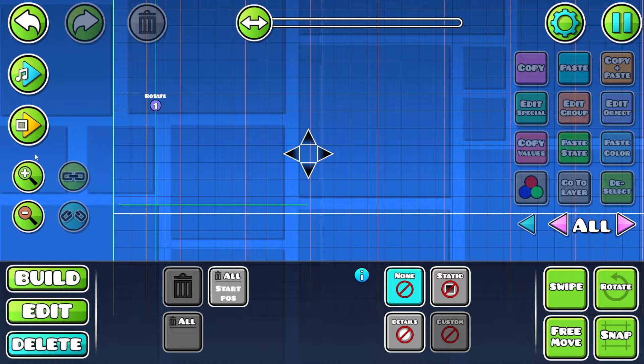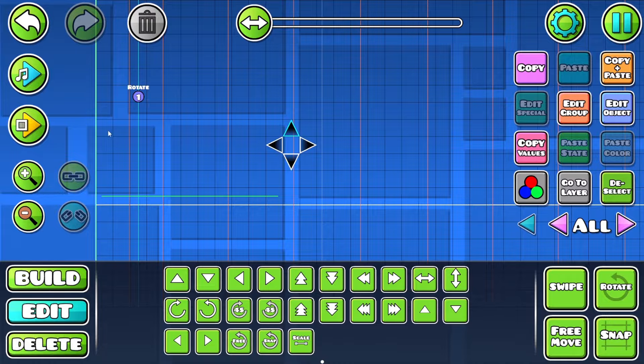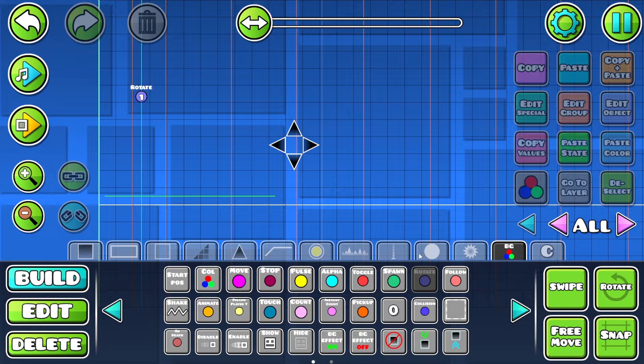Don't worry, it's a very easy solution. First, just delete the block in the middle — there's a bug with the spike so you have to delete it and copy-paste it again. Now you can see all of the spikes work.